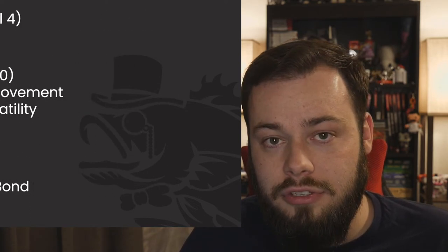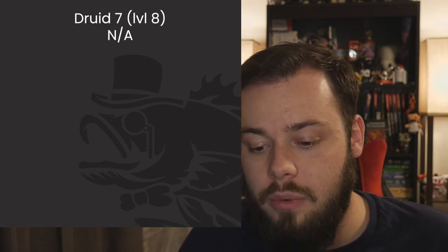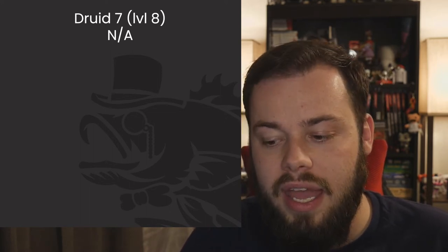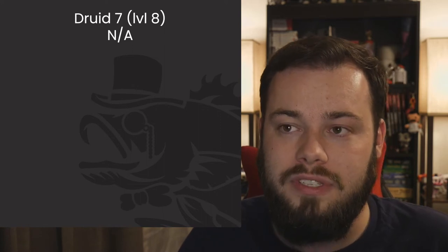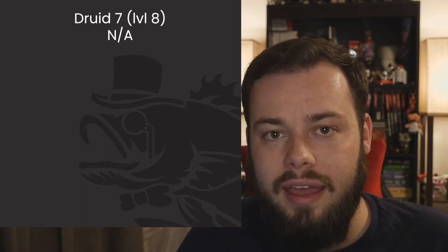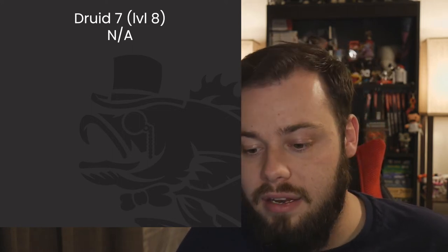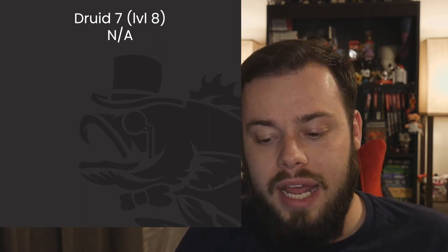At Druid 7 we get no new features but gain fourth-level spells: Aura of Life, Fire Shield, Charm Monster, Conjure Minor Elementals, Elemental Bane, Polymorph, Summon Elemental, and Wall of Fire. These summoning spells are great to have — you can start cycling out Summon Beast in favor of elementals, which deal more damage and are tankier. We should also have War Caster to help maintain concentration as we go.